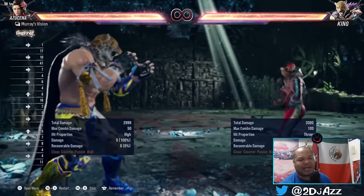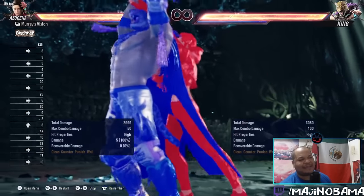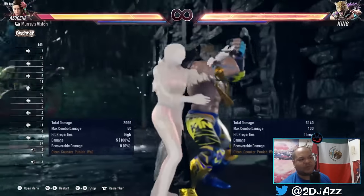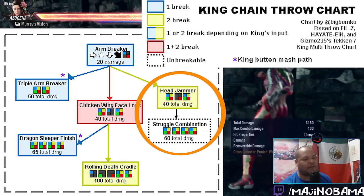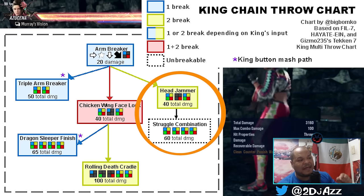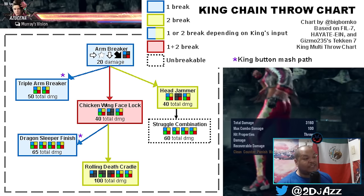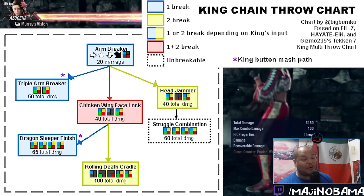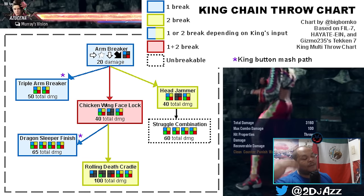If they don't feel like doing the other options, they'll just mash it out and get the dragon sleeper. To protect against that, press one and you break it. Even if you missed the initial one, mashing one right there gets you out. This is the two-route, and it's important: if they get this two-throw off after the initial throw, the follow-up is guaranteed for a significant chunk of damage. At low level, every King player wants to put you on the ground, so you should be mashing one-plus-two for your life.